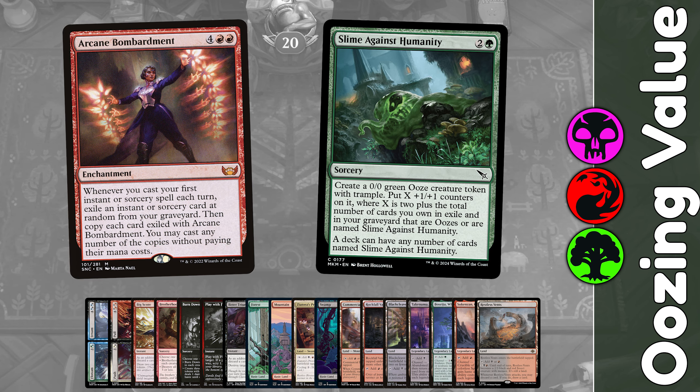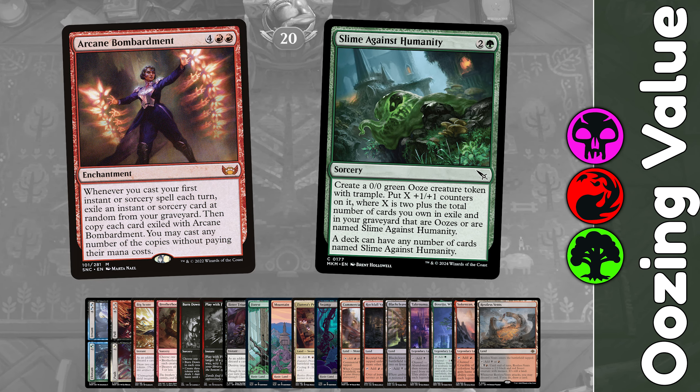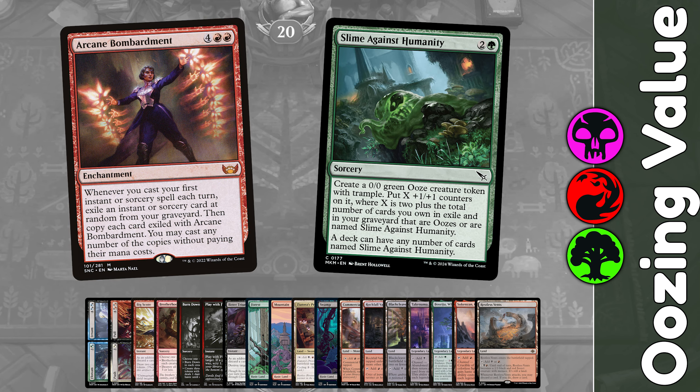It allows you to cast spells for free each turn once they've been exiled under it. You exile an instant or sorcery from your grave whenever you cast your first one each turn, and then you get to play all the spells exiled this way for free.